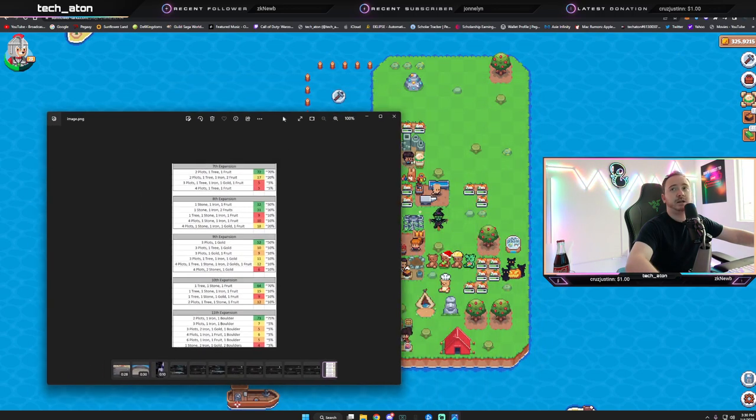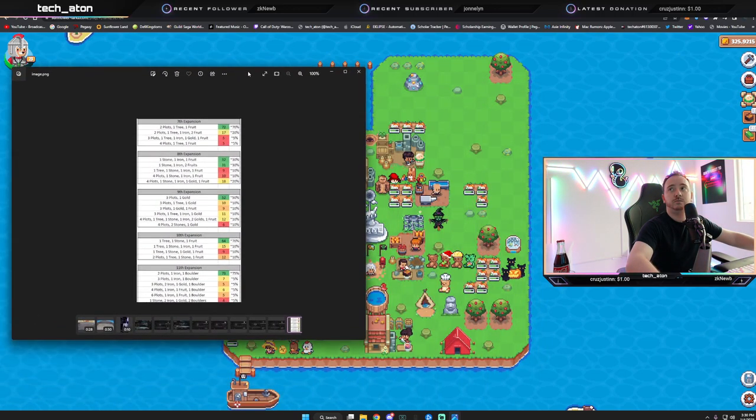Looking at my land, on the 11th expansion I got a boulder, a gold mine, two iron, and three plots. If we go to the chart you can see that's three plots, two iron, one gold, and one boulder — which is a 5% roll.